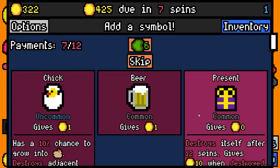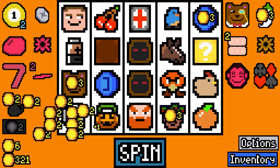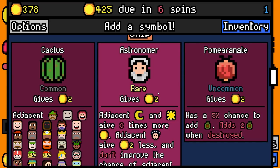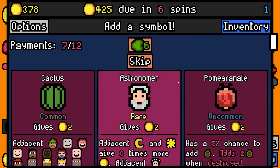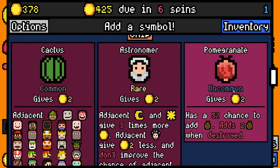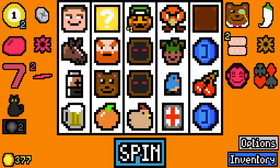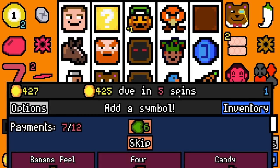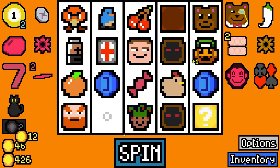We can't add presents anymore because you can't fit presents in the Jack-o-Bag, only candy. Astronomer gives two gold, adjacent sun and moon give three times more - but two symbols are missing. Pomegranate gives two gold, five percent chance to add a seed, adds two seeds when destroyed - absolutely not, not flooding this board with seeds. 50 rolled - there's candy, very nice. More permanent symbols, we can get rid of a few things.